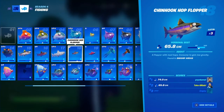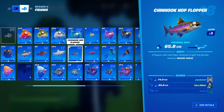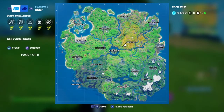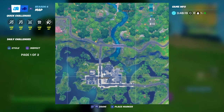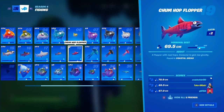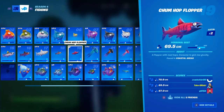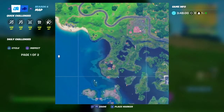The chin hook hop flopper is found in swamp areas — Slurpy Swamp. Just get a fishing rod and head to the fishing hole there. The chum hop flopper is found in coastal areas, so go to the coastal fishing spot and get it.